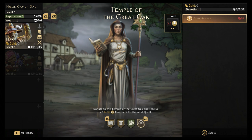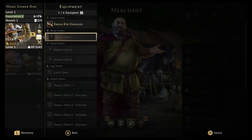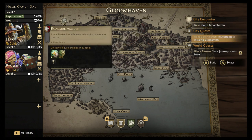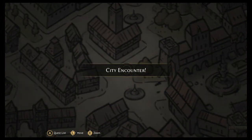I could also go to the Temple of Great Oak — if I give two gold I gain two blessings into the modifier deck, which adds additional damage. If I had 100 gold I'd get some great stuff, but I don't have any gold left. We're already in Gloomhaven now. I want to do a city encounter first before heading to the Black Barrows — that's our first scenario.